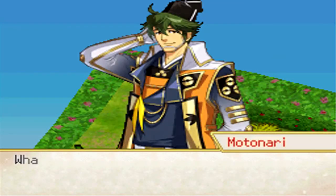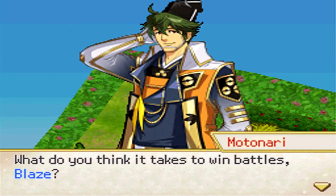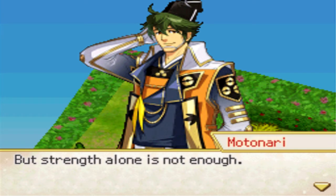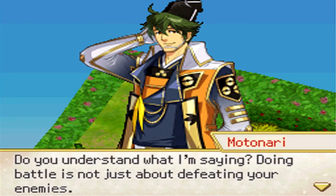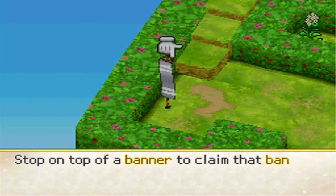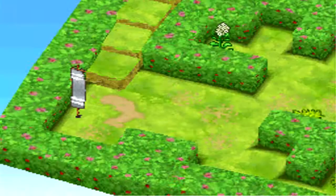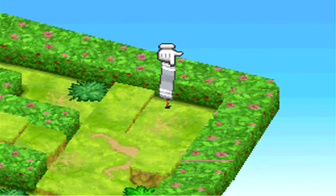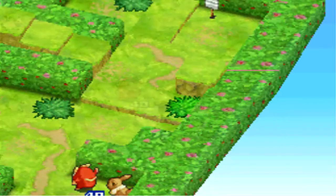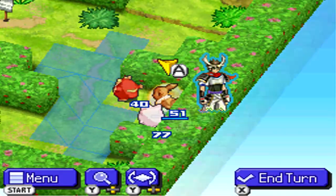The warlord explains: 'What do you think it takes to win battles, Blaze? You're thinking strength, right? But strength alone is not enough. Doing battle is not just about defeating your enemies.' He points to the banners — there are three of them. Stand on top of a banner to claim it for Blaze's army. Claim all three banners and victory is yours.